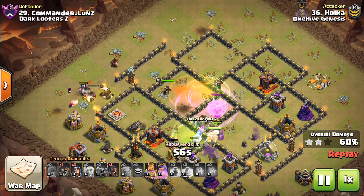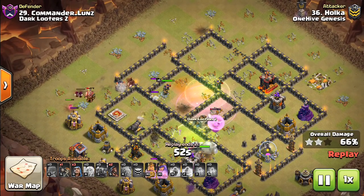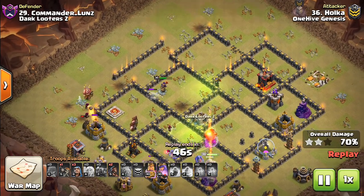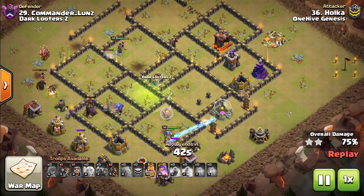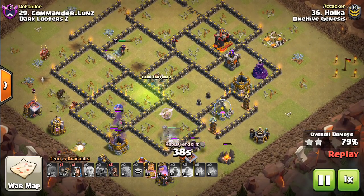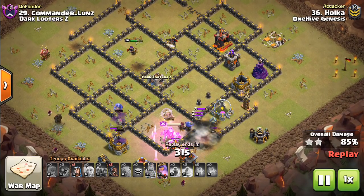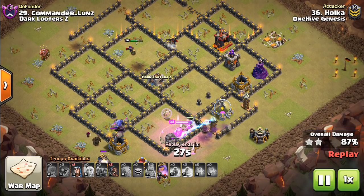The P.E.K.K.A. has a lot of HP and can pretty much one-on-one the King. Level 4 P.E.K.K.A. has no problem with the King. If there's a lot of defenses, that might be an issue, so throwing in a wizard or two can't hurt — you're gonna have them anyway for cleanup. The kill squad got very far into this base. You can see the King is still up with his ability and a healer on him. Hogs still sprinkling through. Queen with her ability crushed this base. Very nice stuff to Holka.